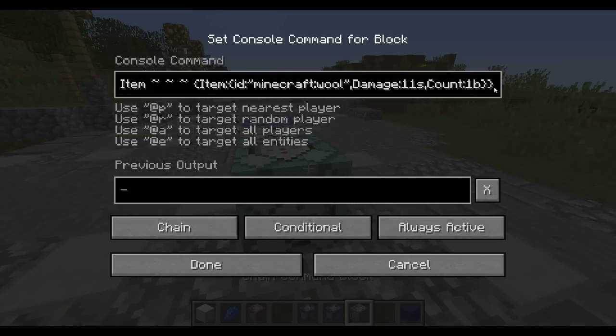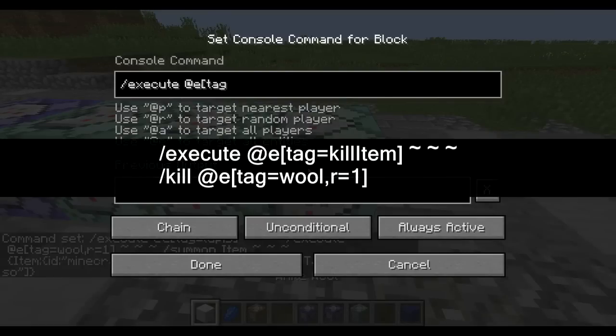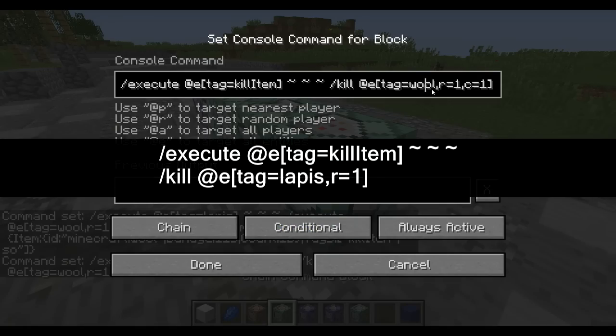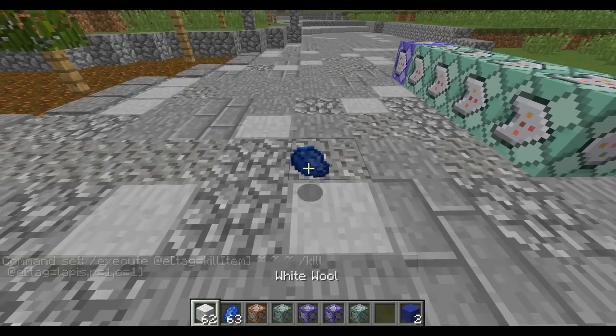But we're not quite done here because we need to kill the items. So that's why we're going to do this in an easier way — we're going to give it a tag: 'kill_item'. You can call this tag whatever you want, and the square brackets are necessary just in case you want to add another one. Now let's make sure we can kill the wool and the lapis. So now we go: execute at e, tag equals kill_item, and we are going to kill at e, tag equals wool, within a radius of 1, conditional, and c equals 1 as well — just to make sure it only kills that one in case there's other wool within a radius of 1. So let's do the same thing but with the lapis as well.